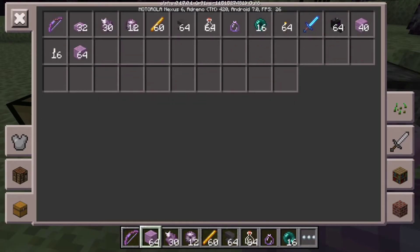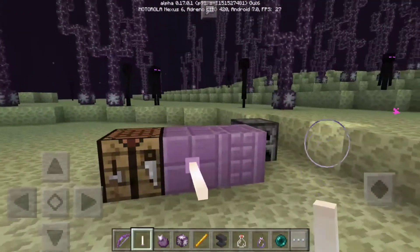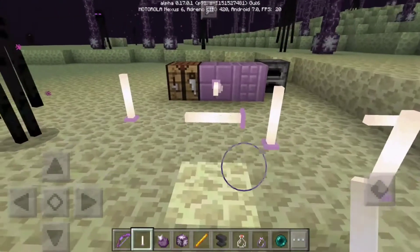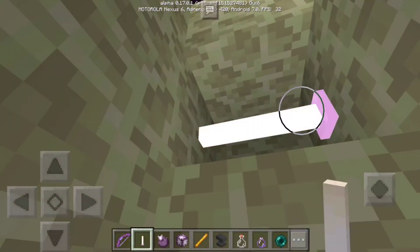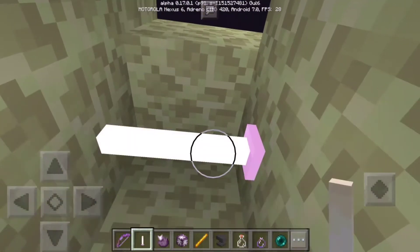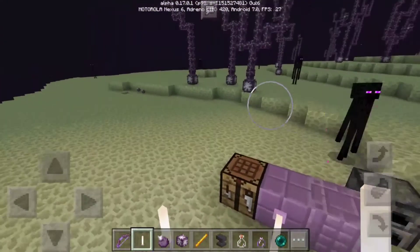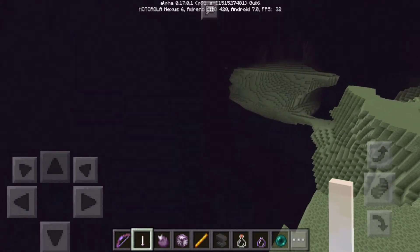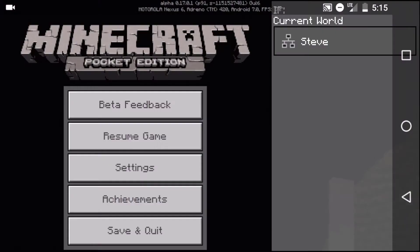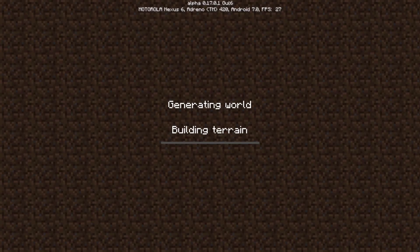Here are the End Rods - they give off light. There are particle effects around them and you can place them on the side or top of blocks. They're really cool for making lamps or decorative lighting. Now we're going to look for one of these dungeon thingies I mentioned earlier. I actually have one on another world so I'll show you that - there's a reason I want to show you this specific one, because it's the one you'll want if you want elytra.